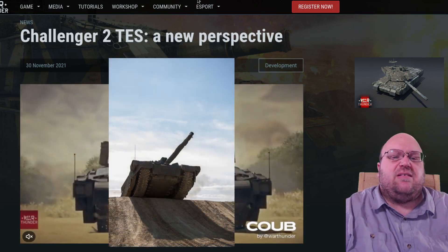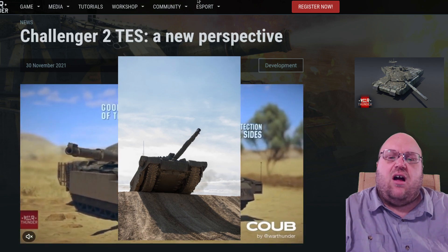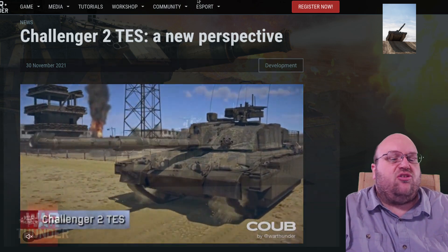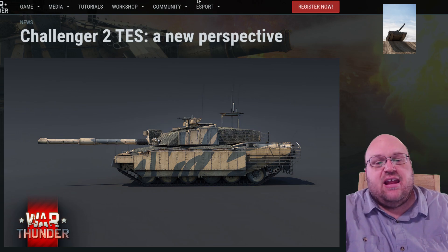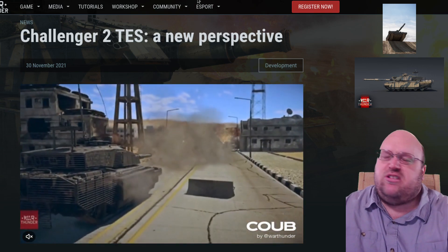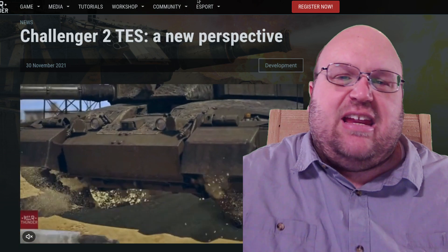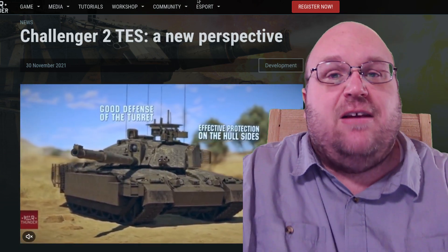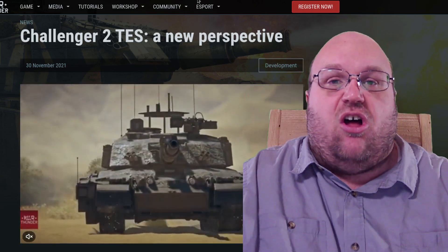Manoeuvrability is expected to be slightly worse with the added weight, and since there were no engine upgrades it tops out at 56 kilometers per hour. The armor doesn't change the vulnerabilities common to the Challenger 2 line versus other tanks. In War Thunder, the Challenger 2 TES will be joining the British Rank 7 tank line, expanding the top tier lineup with another well-protected option. Yes, it is just another variation of an existing tank, but the expansion of the top tier lineup might actually help people stay in the fight even longer.